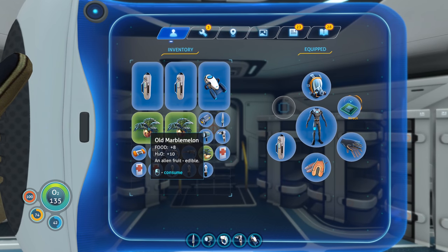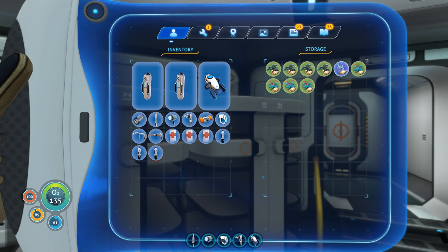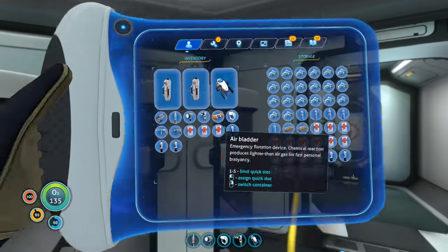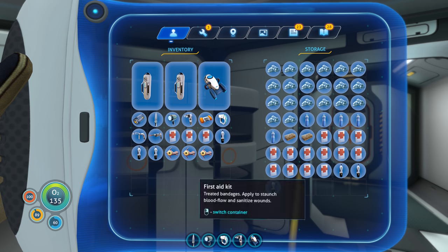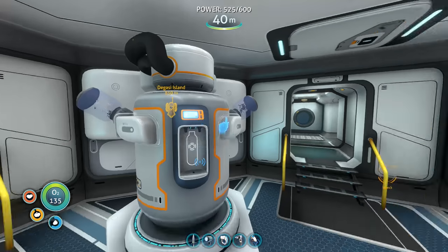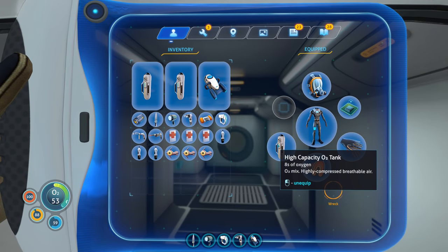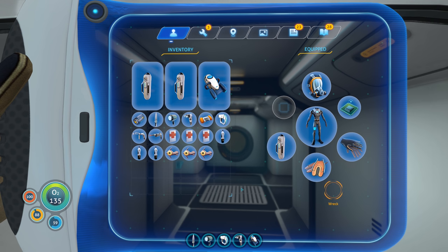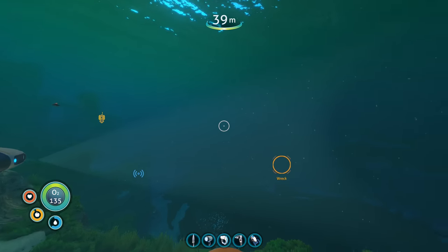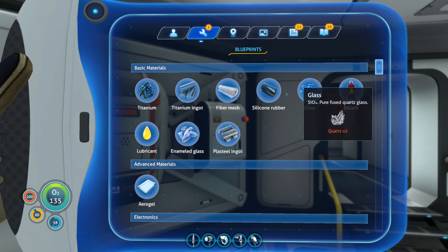I'm ready to go. These marble melons don't really last very long — I might as well eat them. I guess it makes sense that they spoil over time. If I want food that lasts longer I should get some peepers and cure them. Oh, we already have some cured fish — glad I have those! I do have a lot of salt from the water processor. I have my extra oxygen tanks — let me fill them up. Now we'll have about five minutes of oxygen. Each tank gives about two minutes. Oh wait — speaking of oxygen, didn't we unlock a new oxygen tank?